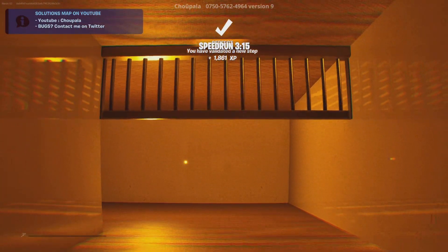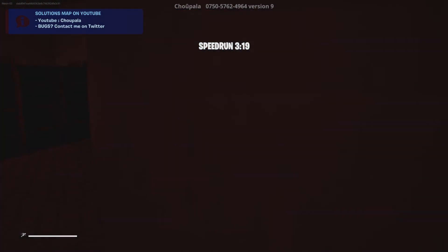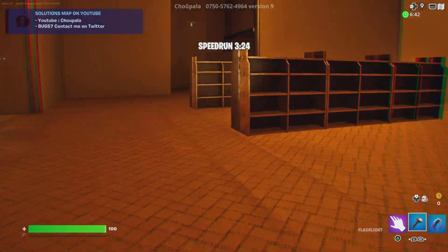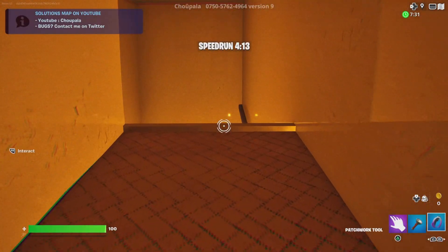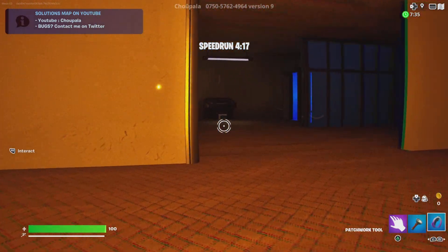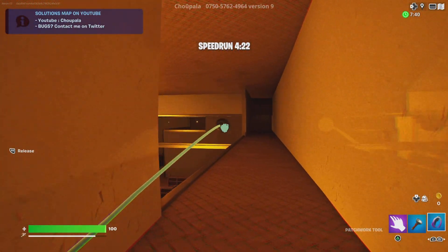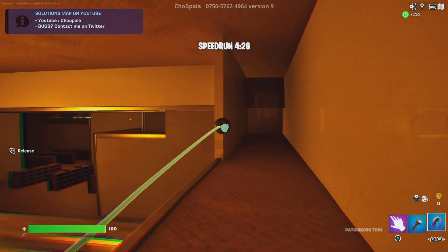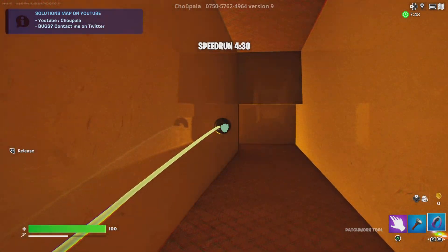I'm gonna run blind to save time. Perfect — that wasn't too bad, I ran into a wall but it's fine. And right here is where we get the patchwork skip. I can grab it from this far instead of having to go all the way up there, which saves about 15 seconds because of stamina.